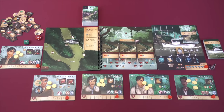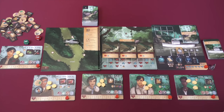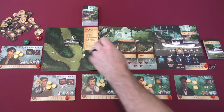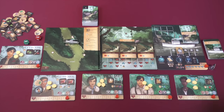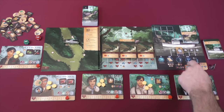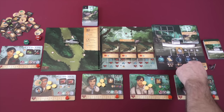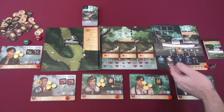Repair deals with your ship. Your boat starts with six health but can get damaged by effects, events, or obstacles on the map. To repair it, you spend two time and do a craft check. A craft result of one to five repairs one health, six to seven repairs two, and eight or more repairs three.